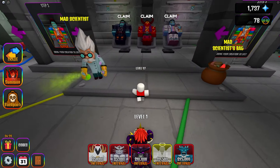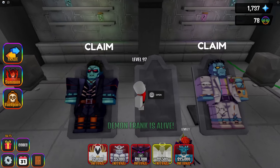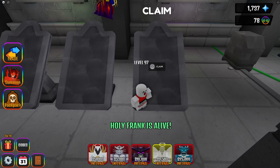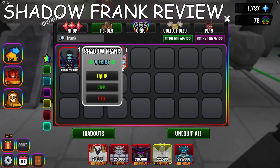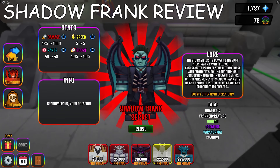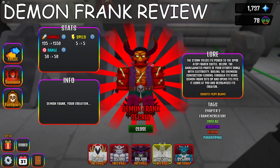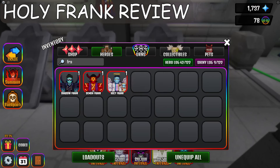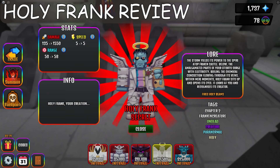Our Franks are ready. Let's claim demon, shadow, and holy. This is Shadow Frank — same tags plus shadow, he boosts his Franken family 5%. Here is Demon Frank — same tags plus demon, he doesn't have a special ability. And at last, Holy Frank — same tags plus holy, he doesn't have a special ability same as Demon Frank.